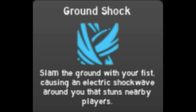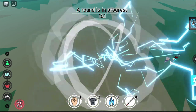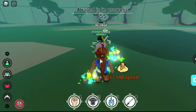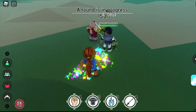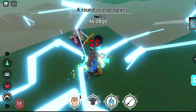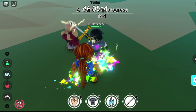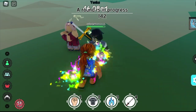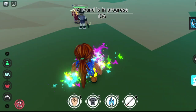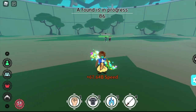Next up is the Ground Shock. You slam the ground for AOE damage and there's a stun, but you need to be near your enemy — it's short range only. The damage is 20. Sakura is trying to run but gets stunned. The cooldown for both skills is 12 seconds, but if you have the half-cooldown game pass, it's only 6 seconds.